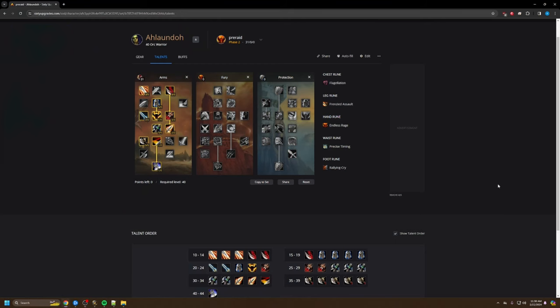The first thing up is the spec. Right now I'm playing two-handed Arms with an axe. Two-handed Arms really shines in cleave because of Sweeping Strikes being extremely powerful, and on high armor bosses because of Deep Wounds. Deep Wounds will ignore boss armor, so it's really strong against the high armor bosses in Gnomeregan.